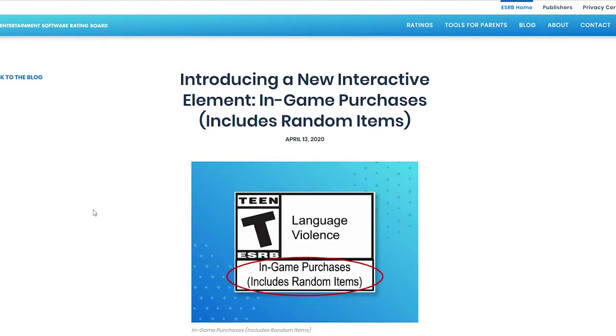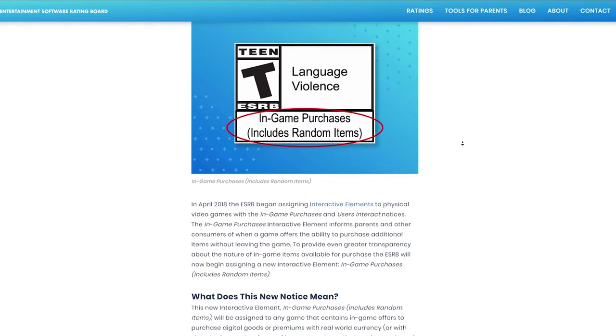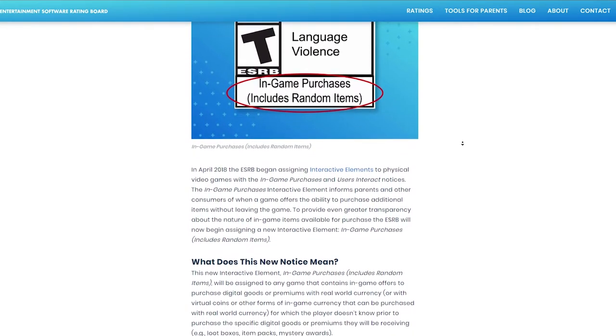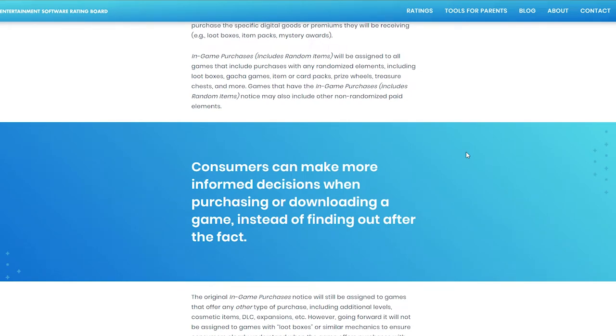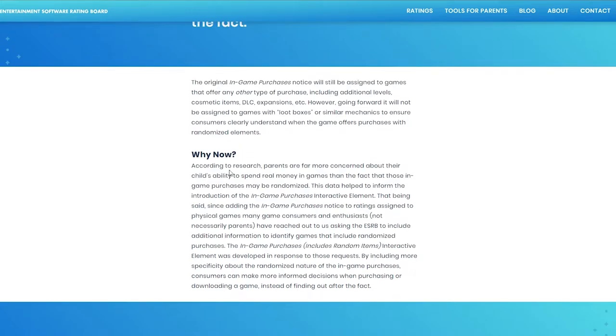The Entertainment Software Rating Board, better known as the ESRB, is introducing a new interactive element known as 'In-Game Purchases' or 'Includes Random Items.' Soon you'll be seeing this new rating on any game that includes loot box type mechanics. According to the ESRB blog, consumers can make more informed decisions when purchasing or downloading a game. Research shows parents are more concerned about their child's ability to spend real money in games than whether those purchases are randomized.